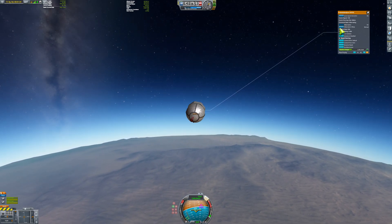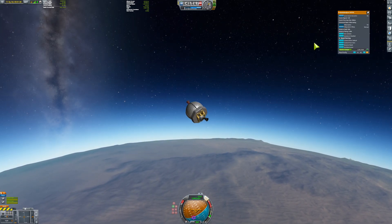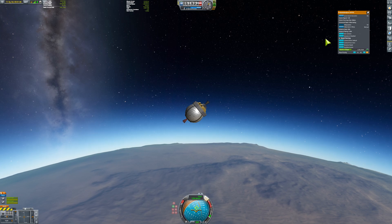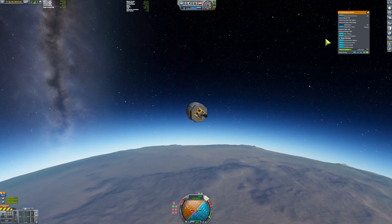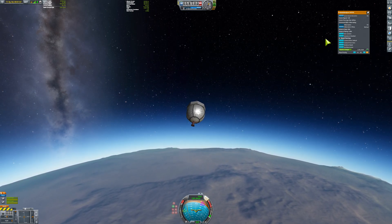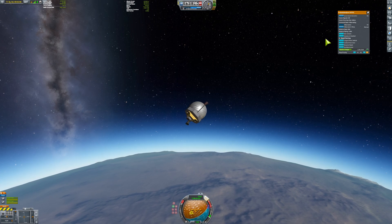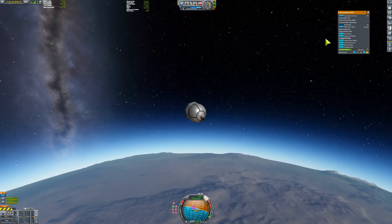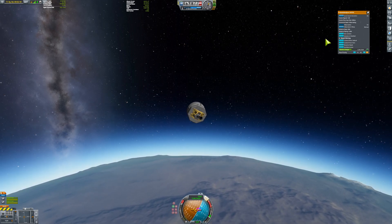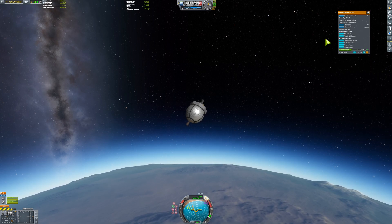Hibernating the probe core helped — I could hibernate it until I reached apoapsis, then I fired at maybe a fifth to two-fifths throttle. Going full power would instantly give an escape trajectory out of Kerbin, and the G-forces tear it apart with so many Gs being pushed down on it.